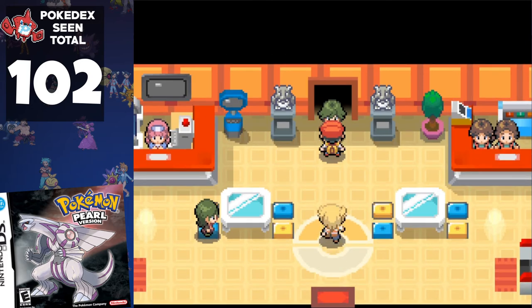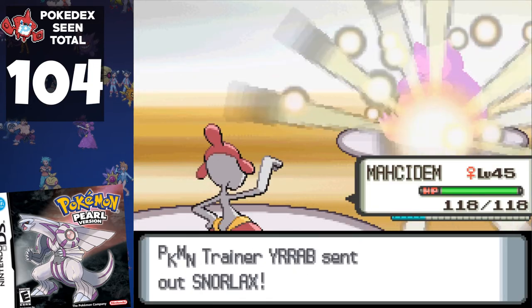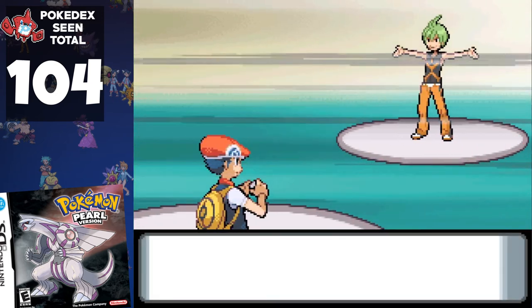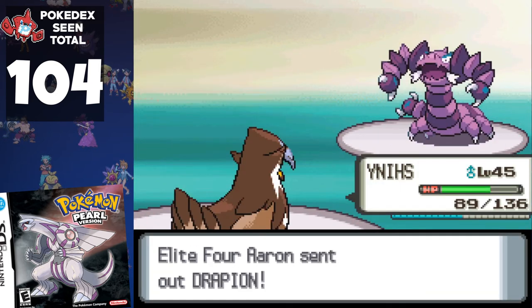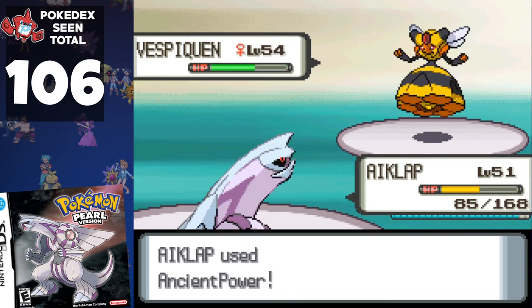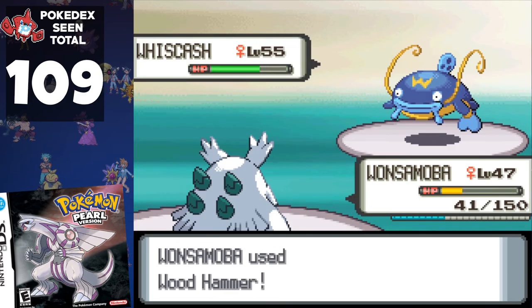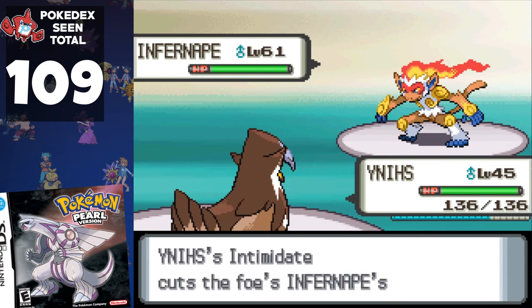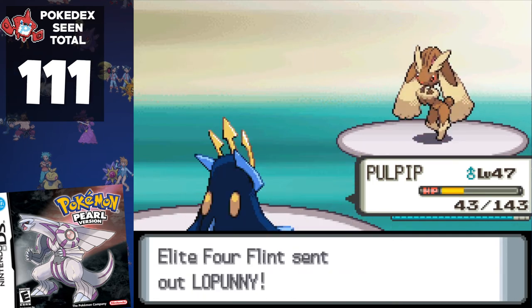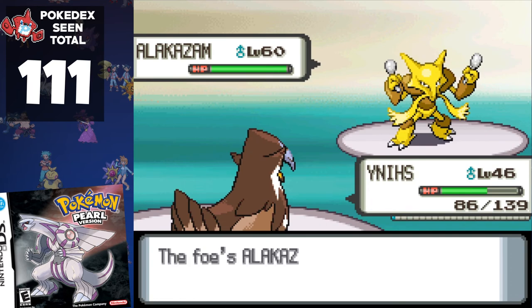Time for the Elite Four — and Barry shows up first! Thanks to him we add Staraptor and Snorlax. My team is underlevelled, but I'm curious how far we can make it. Aaron is our first opponent, and during the battle we add Drapion and Vespiquen. Against Bertha, we update our total to 109 as we encounter Whiscash, Sudowoodo, and Hippowdon. Flint is third and uses Infernape and Lopunny. The final Elite Four member, Lucian, uses Girafarig, Alakazam, and Bronzong. You'll notice a jump in my levels — Cynthia trashed us on our first attempt.